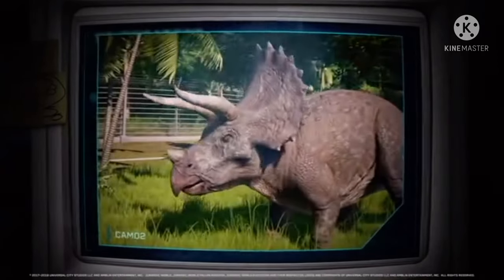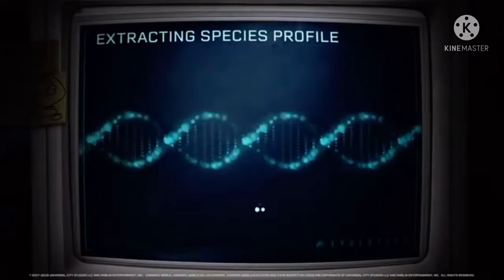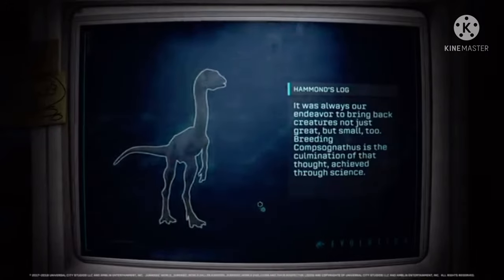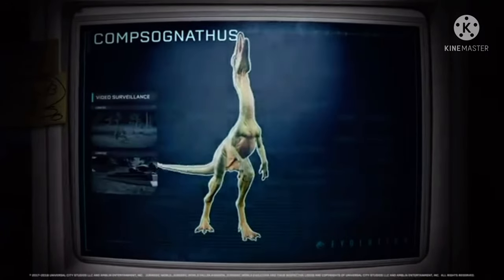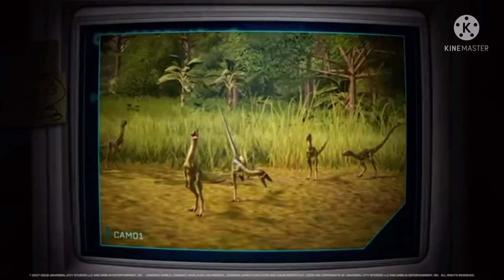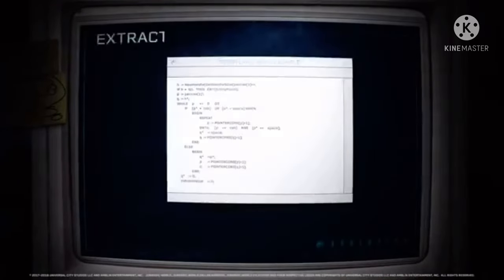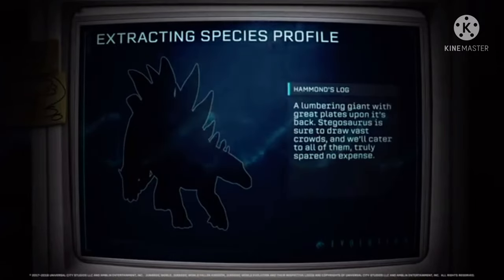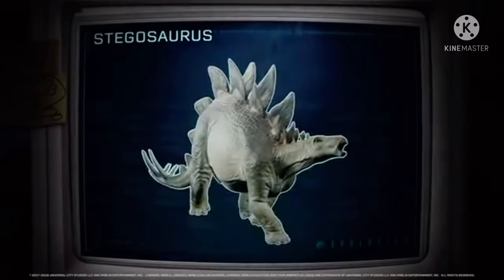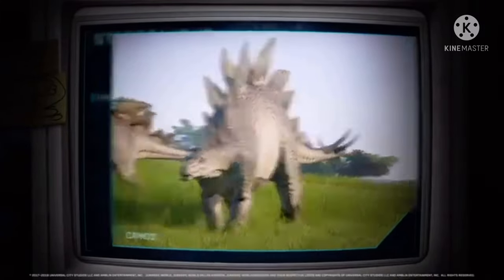What do you guys think? With the Mosasaurus, other aquatic reptiles, and pterosaurs — will they be able to attack people and dinosaurs, or will they just be like the Pteranodon was in the first Evolution game? Personally, I hope not, because that was a big letdown. I'd love to see Pteranodons lifting people up, throwing them around, pecking at them, or even Dimorphodon or Quetzalcoatlus, who could probably swallow a human whole.